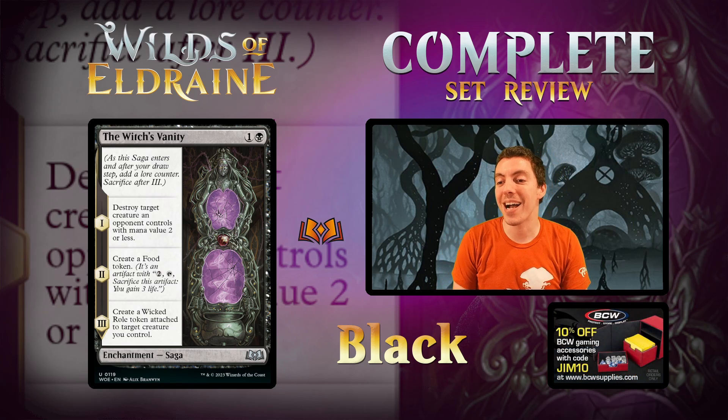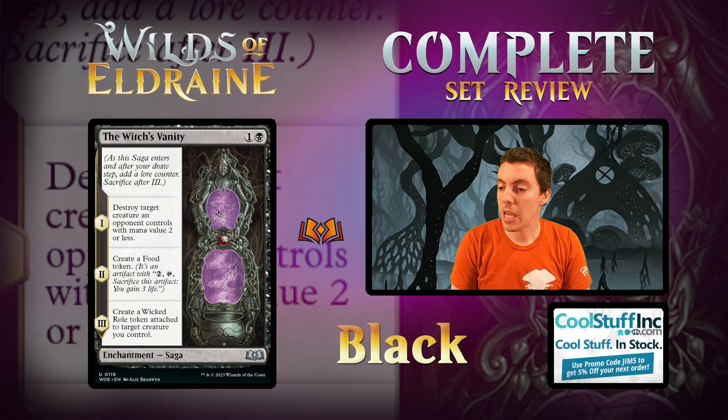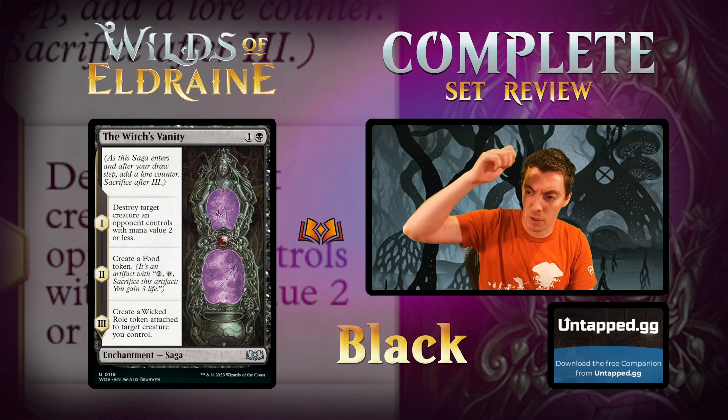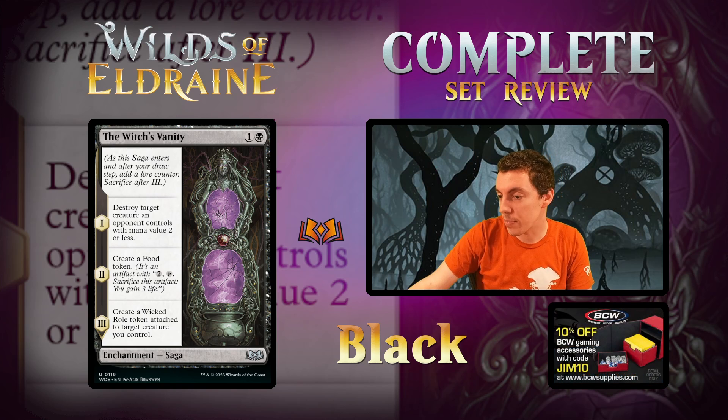The Witch's Vanity — 2-mana Saga. Chapter 1: destroy target creature an opponent controls with mana value 2 or less. Chapter 2: make a Food. Chapter 3: make a Wicked Role token and attach it to a creature you control. Pretty good — you need a target for chapter 1, so in limited you need your opponent to play 2-drops. If it does work, it's really, really good. This could be a pretty good sideboard card for a black deck in standard against an aggro deck. If this always kills a creature for 2 mana, makes a Food, and then makes a Role — that's a lot of material for one card and 2 mana. Pretty cool, cool Bargain enabler. I think this card is a lot better than it looks and definitely has a chance in Constructed.